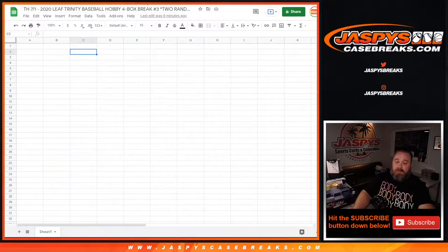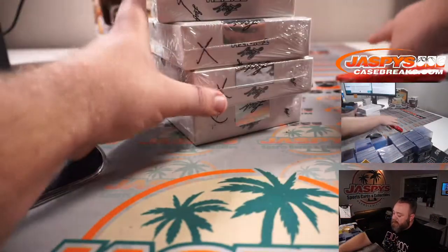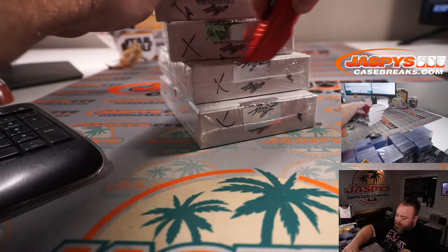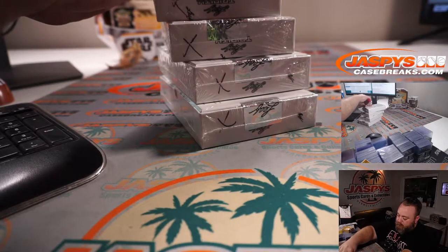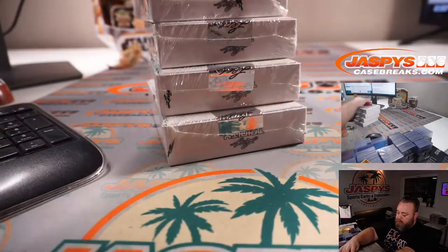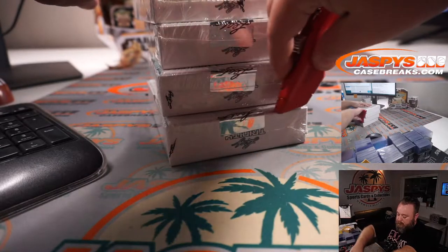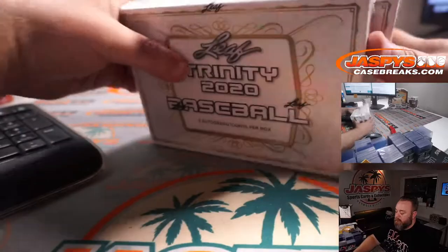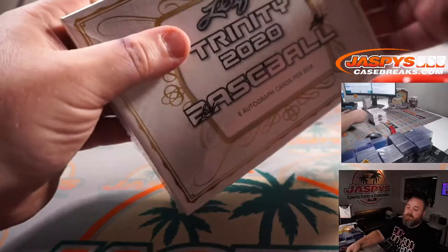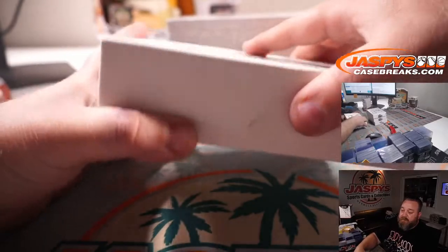Here is our 4 boxes. We're going to see what hits we're going for and figure out who's getting what. Good luck everybody. At this point we're just rooting for 4 really good boxes, then you're rooting for the randomizer to follow your way.